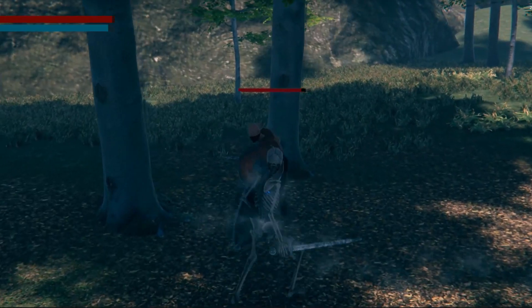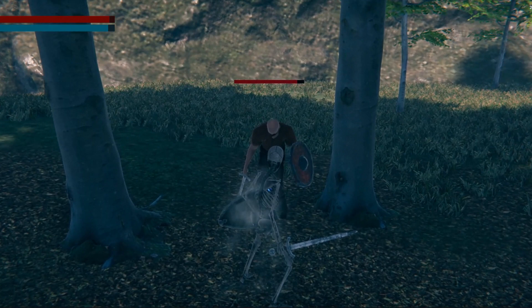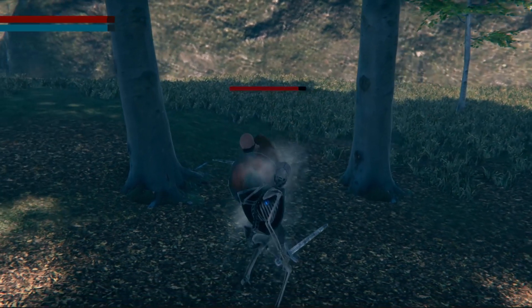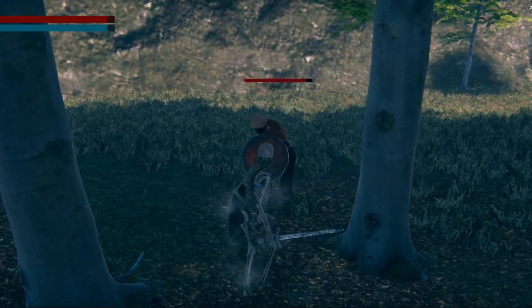Poise will determine if the enemy AI or you as the player will stagger, or get your guard broken. This will prevent both the player and the AI from tanking and spamming attacks, or defending infinitely.